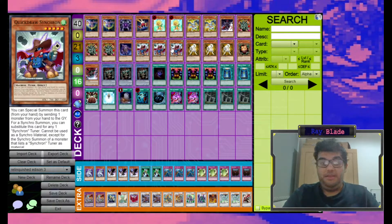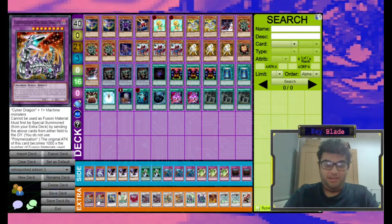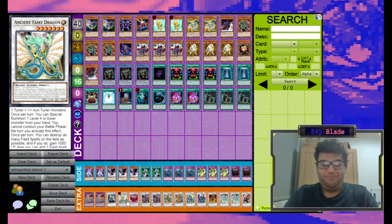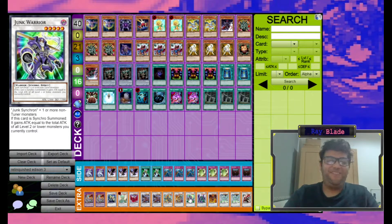In terms of typical plays in this deck, sometimes you open hands that are just Quickdraw Dandy Warrior style hands. You discard a Dandelion, special summon Quickdraw Synchron, make a Drill Warrior, and activate its effect to banish it so you can get back the Dandelion. The extra deck is pretty standard: Chimeratech Fortress Dragon for when you're going second against Machines, which you also run two Cyber Dragons in the side deck for. Catastor is a great generic level five. Ancient Fairy Dragon and Black Rose are Debris Dragon targets. Drill Warrior is what we almost always want to go into with Quickdraw. Iron Chain Dragon is what you go into if you Debris Dragon into Ryko. Junk Warrior is here because I can't afford Junk Archer, but you should probably be running Junk Archer in this spot.